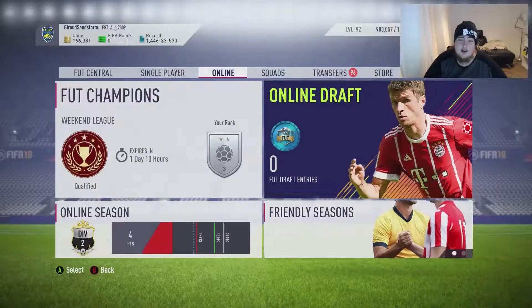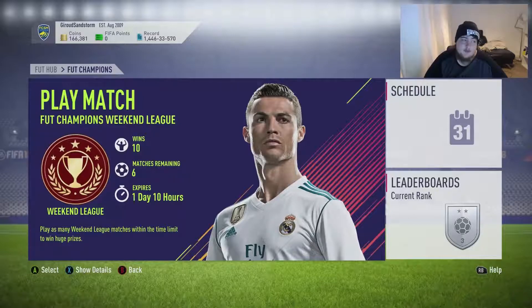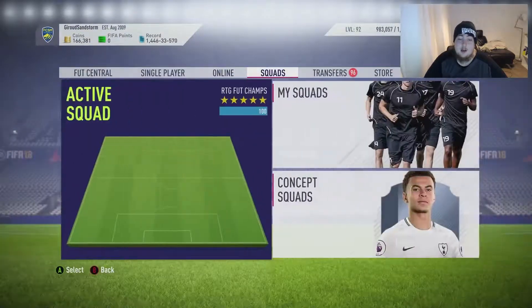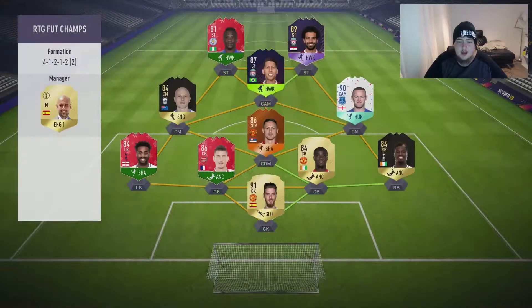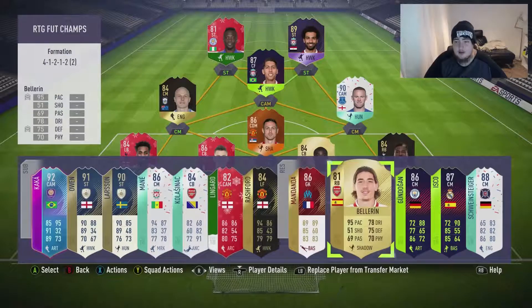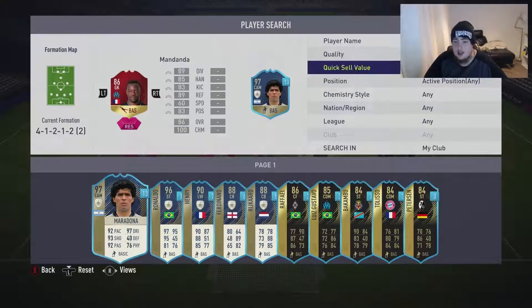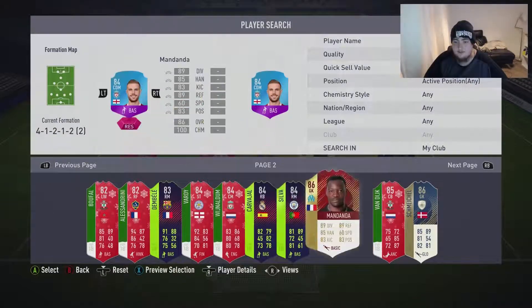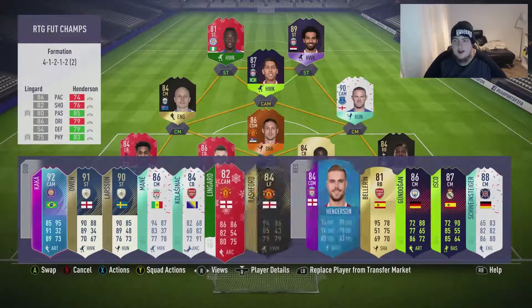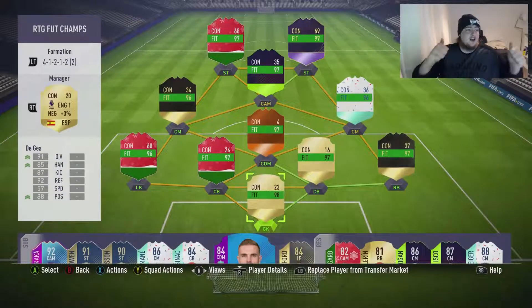I'll show you the team and where we are in Foot Champs. We've got six games left — we need one win, which I'll play on Sunday and hammer that out. Then we'll have squad battle rewards in a separate video. We are benching Rashford at the minute. Henderson is in — we'll pop him in for Lingard. That's where we're going to leave it. I'm going to look for a cam style and go from there. If you enjoyed, smash the thumbs up, subscribe down below, and I'll catch you next time. We're out — peace.